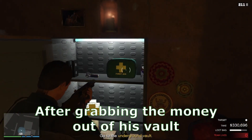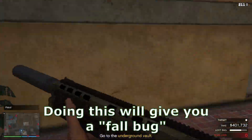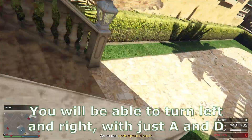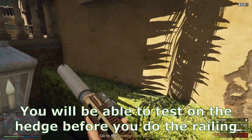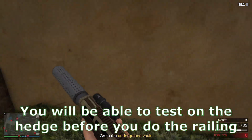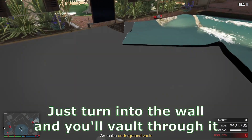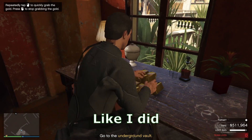After grabbing the money out of his vault, go in first person and jump off the balcony at the same spot that I do. Doing this will give you a fall bug. This makes it so when you're vaulting onto the railing, you will be able to turn left and right with just A and D. You'll be able to test it out on the hedge before you do it on the railing. Once you grab the railing, just turn into the wall and you'll vault through it. If you aren't turning with A and D, you need to jump off the balcony again like I did.